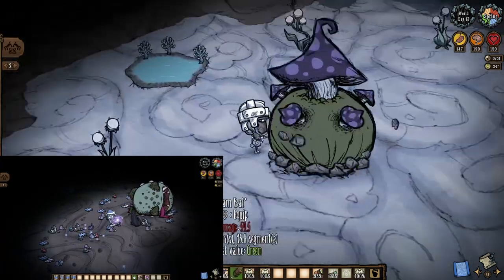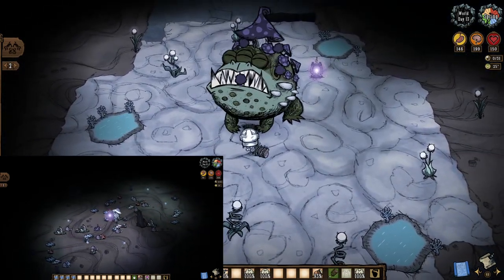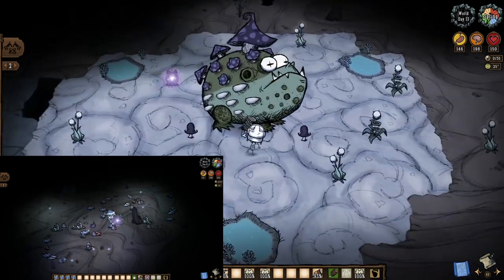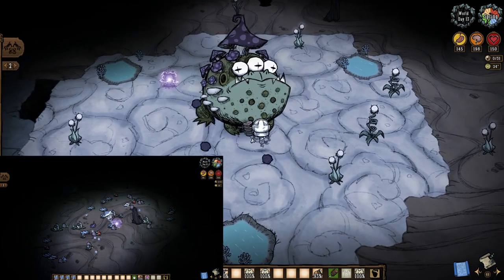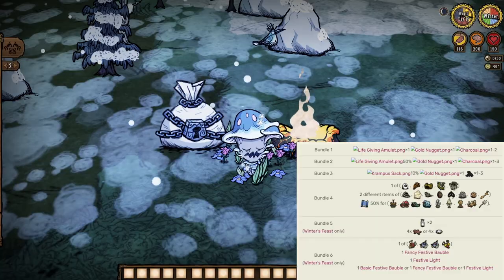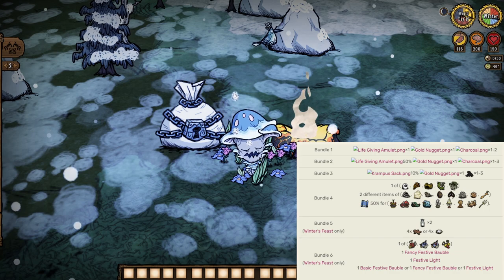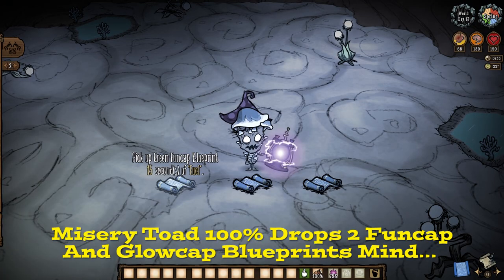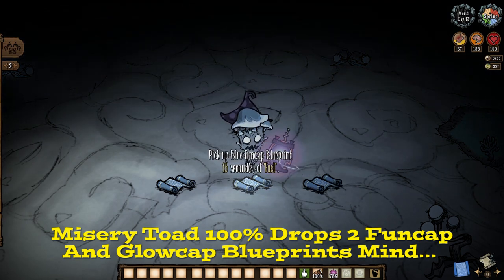Mush trees are way more efficient, but if you do want a cap, you have two options: Toadstool, who also just so happens to drop several mushroom spores upon death — though who the heck is going to kill Toadstool for those — or Claws' loot stash, both of which are no match for blooming mushrooms. Still, you will get a guaranteed fun cap per Toadstool kill, so that's kind of nice.